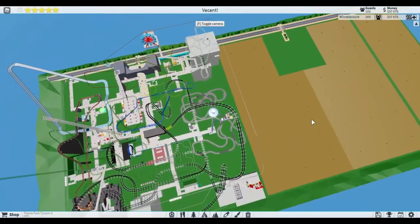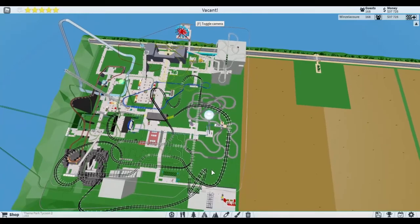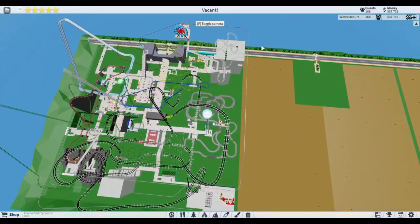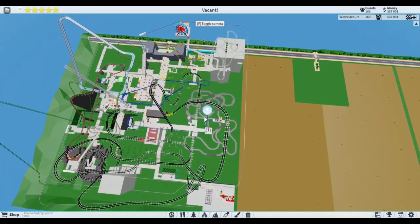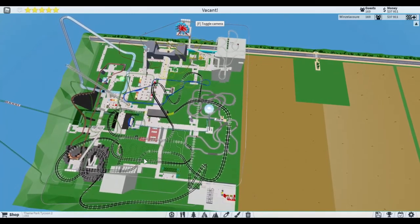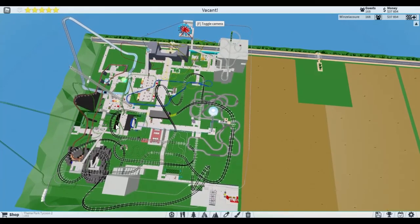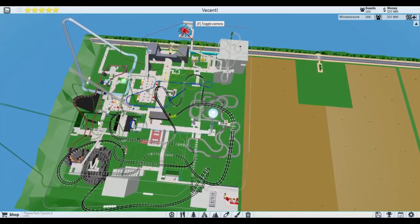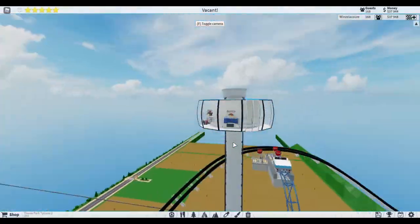We still even from here have places to go to. There's this right here - we need to ride the entirety of this Metro Way. Then there's this right here which we haven't even touched. There's even a swan ride down there I haven't even been to. Yeah, there's a lot we still need to go to.